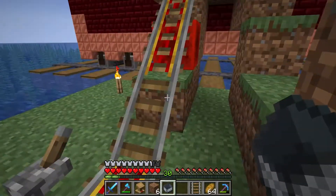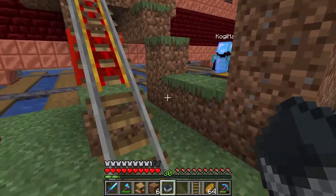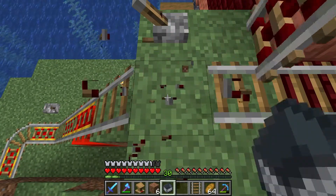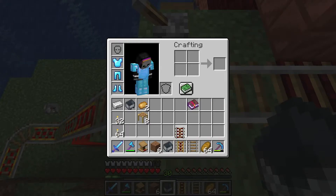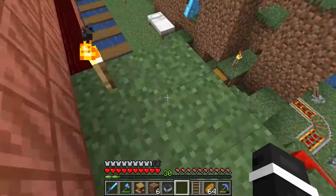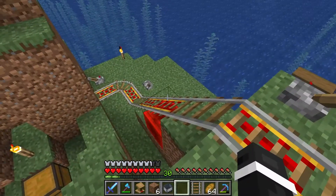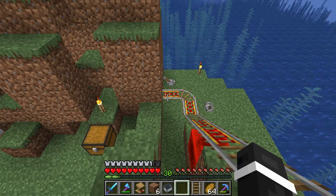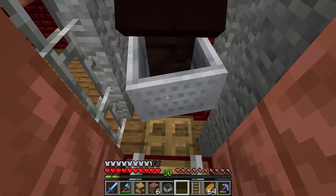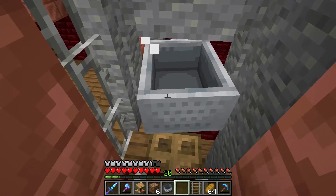One of us needs to get up there and push him — do you want me to push him? I'll push from behind, and you just be ready to destroy the rail at the top. Did you replace all of them? I have one left — okay, we're good. I'm jumping in, I'm pushing him. He's up, he's in — oh no, oh no — he suffocated in the wall. He went too far.